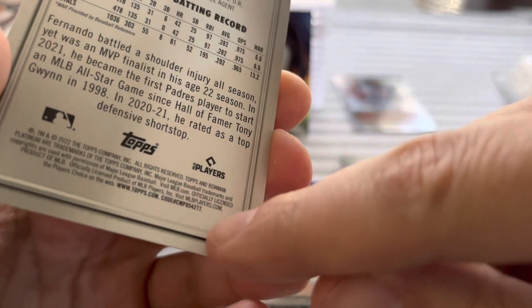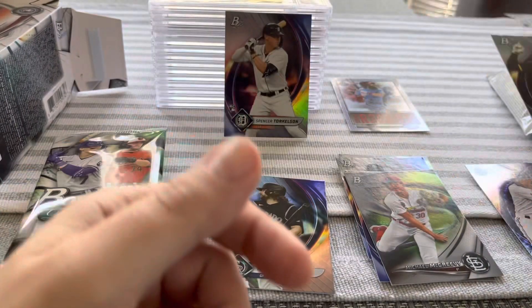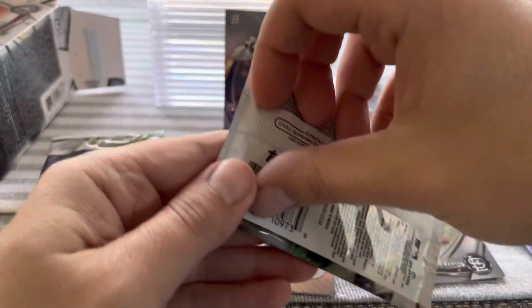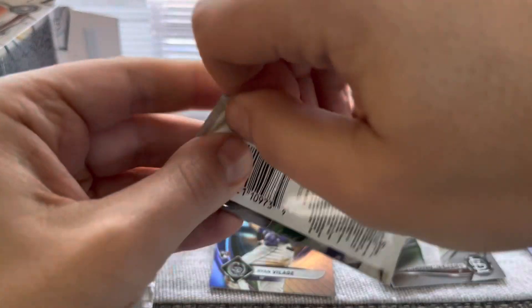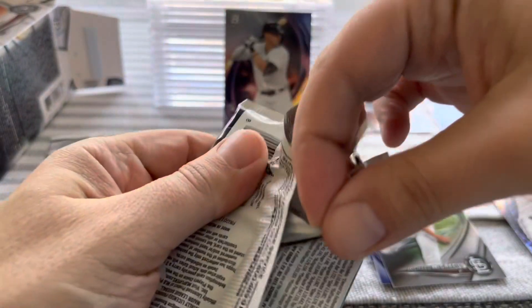The nice thing is with Topps you can just look up the code at the bottom, and generally that'll tell you if you've got a short print or anything of that sort. Then of course you've gotta look up that code online to see what it matches up to.